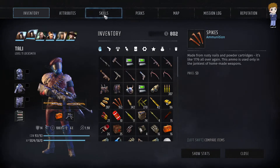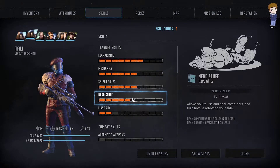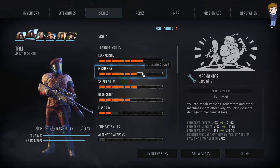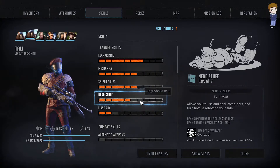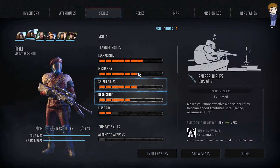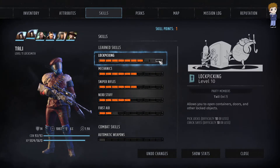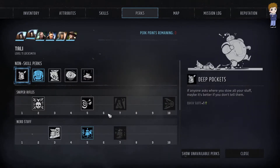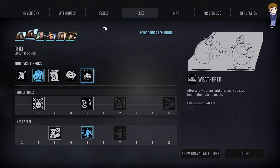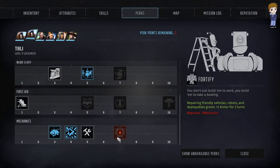My nerd stuff skill is kind of high. I'm gonna focus on this next — I'm gonna get nerd stuff and mechanics to seven. Then I'm not sure if it's worth it. I'm setting lockpick to ten, though I'm not really sure if it's worth it.